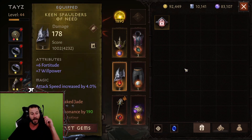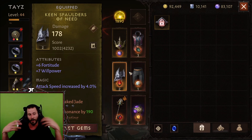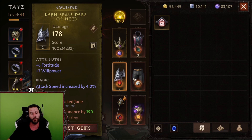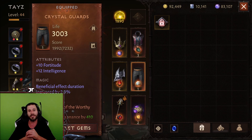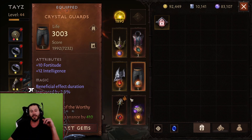We also have a rank three two-star Blood Soaked Jade. I dropped quite a few blood soaks but it'd be way more beneficial for me to sell the three-stars and four-star blood soaks instead of using them, so we only have a rank three. We also have a rank five Blessing of Worthy in a three-star form, which is pretty solid. I was dropping a lot of Blessing of Worthies today so I just kept upgrading it, and hopefully we get even better ones.